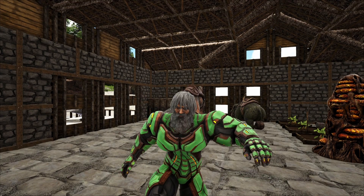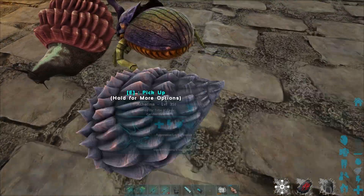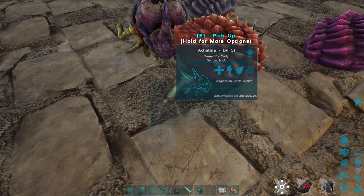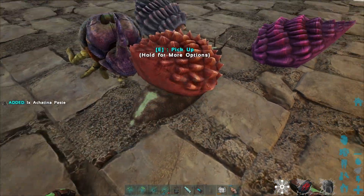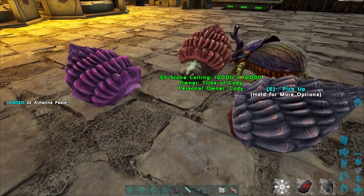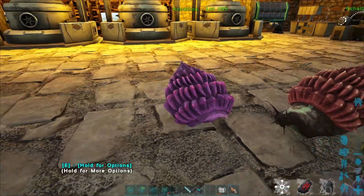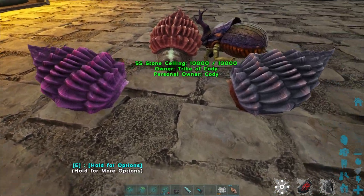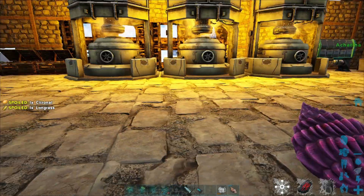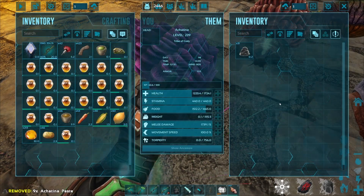What's up guys, this is Cody and welcome back to another episode of ARK Survival Evolved on the Feodor server. I've been sitting here collecting a little bit of poop, or shall I say cementing paste. These things are so busy with this stuff that I can't really leave this location without losing cementing paste.